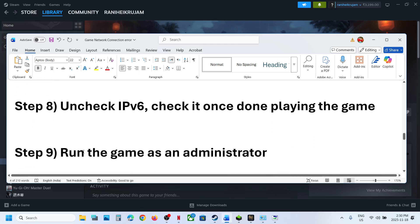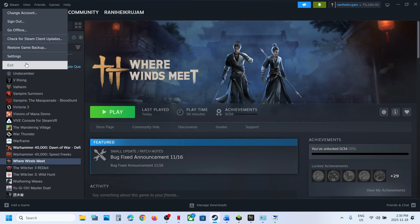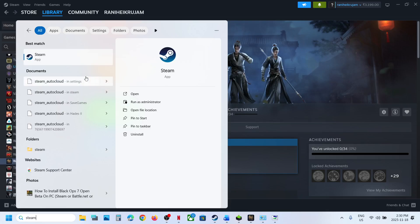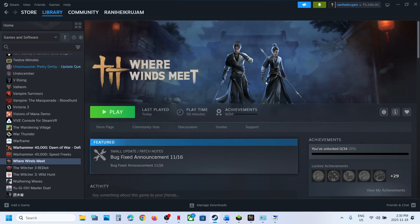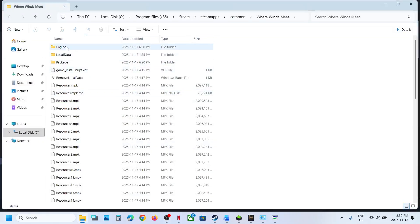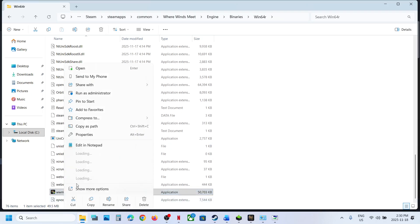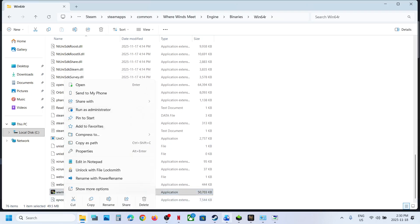The next step is to run the game as an administrator. If you're using Steam, exit Steam, then relaunch it as an administrator and launch the game from there. Alternatively, go to the game.exe file — browse local files, open the engine binary win64 folder, select the game.exe file, right-click, and select Run as Administrator, then check.